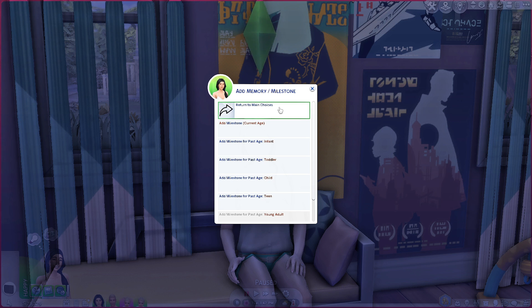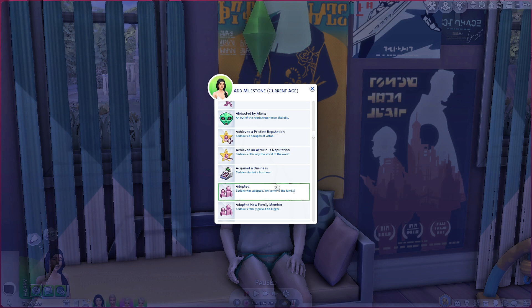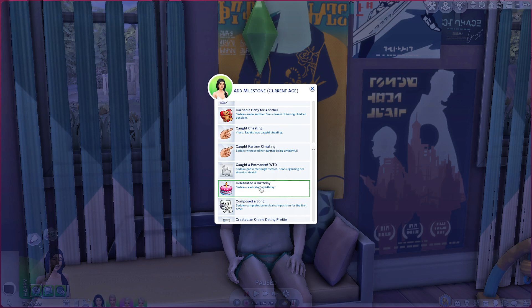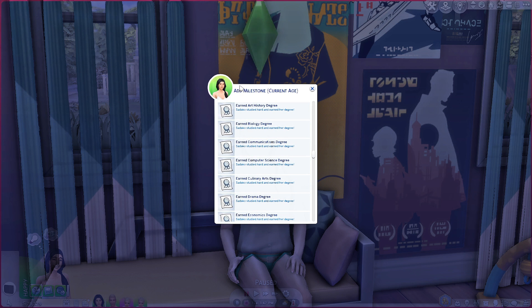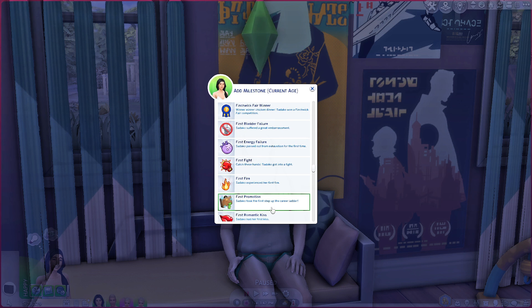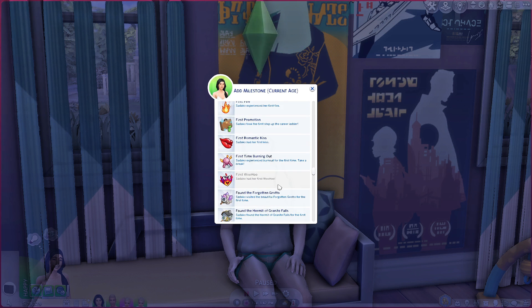There are also a whole bunch more milestones added to the game. When you go to add a milestone — or add a memory, technically — you can pick the age, so if you want to set up a sim and give them a backstory that feels real, you can do that. You can see there are so many new ones: things like 'carried a baby for another,' 'came out,' 'caught cheating' — there's so much here you can create a whole storyline just with milestones. There will be two or three links for milestones since I'm showing multiple mods — grab them both, it's definitely worth it.